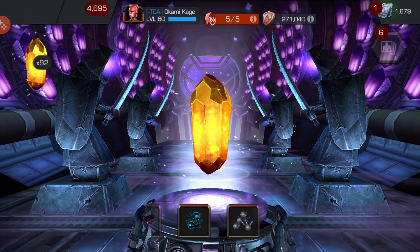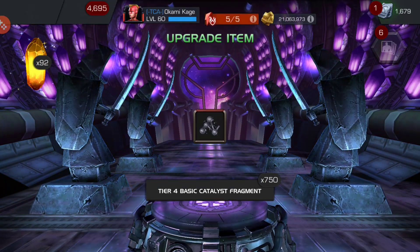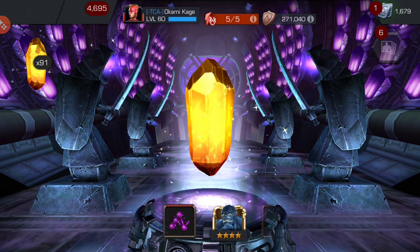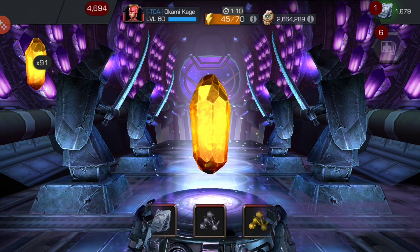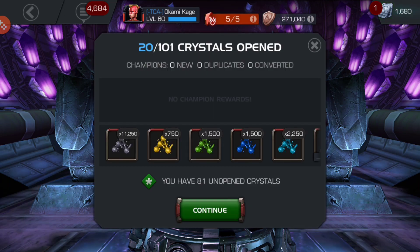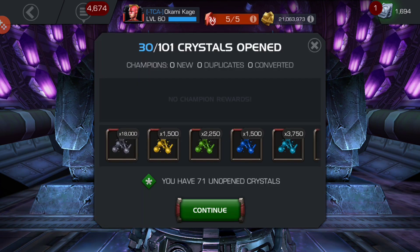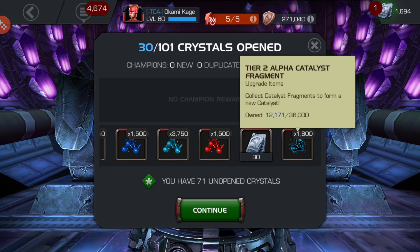I'll probably open up some premium crystals before that, which will give me some more three and four star crystal shards. I actually have a ton of max signature ability crystals, so maybe I'll pop open a few of those just to push me over the 60k mark, and then go ahead and open up those four star crystals. Debating whether I want to spin them all or spin half and open the rest.